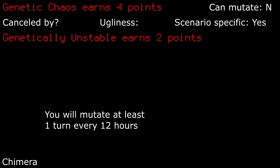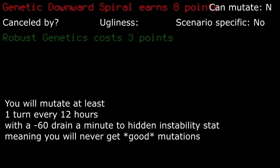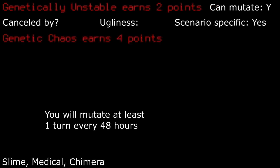Genetic Chaos: you will mutate a couple of times a day. With how bad some mutations can get, your game will eventually get to the point where playing isn't fun, as it becomes seriously hard to deal with. Genetic Downward Spiral: the even worse version of Genetic Chaos. You will mutate a couple of times a day, and all mutations you receive will be neutral or bad — never good. Genetically Unstable: you will mutate every so often. This can be really bad as you will slowly start getting really bad mutations that will mess up your game after some time. Good luck.